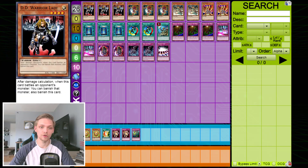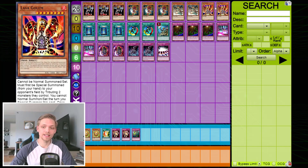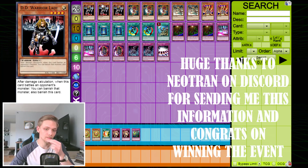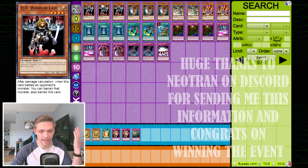Both side events were around about 26 participants. We also see burn getting third place from the image I showed earlier. Going into the deck list I managed to grab for the first YCS Charlotte event — I couldn't grab the deck list for the second one — but here's the burn deck that actually got first place.